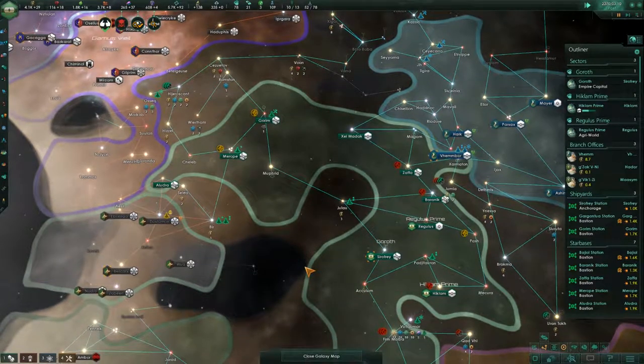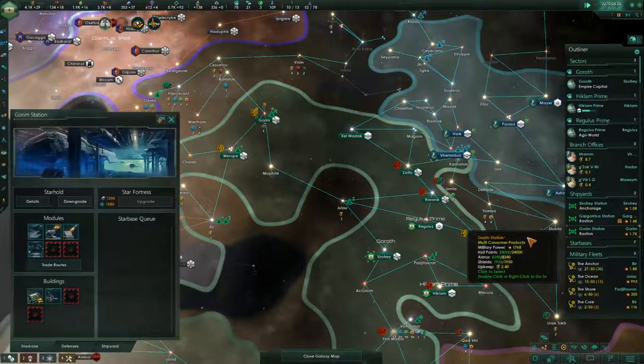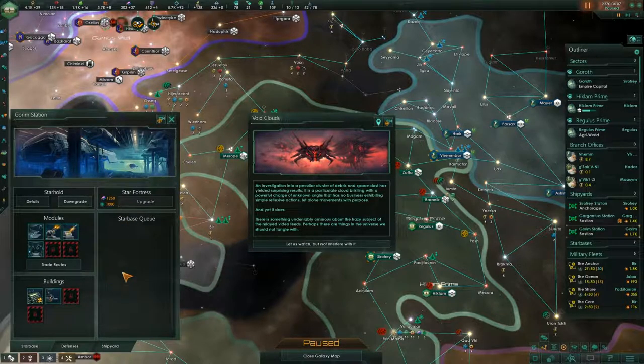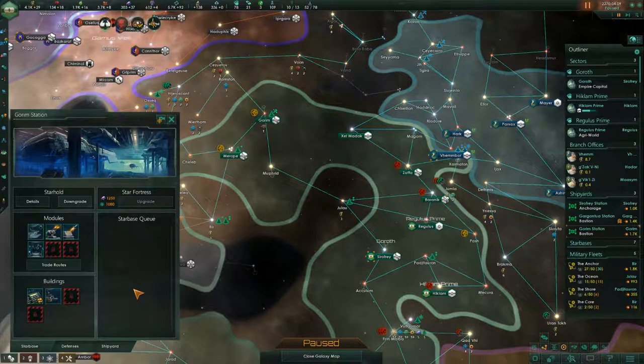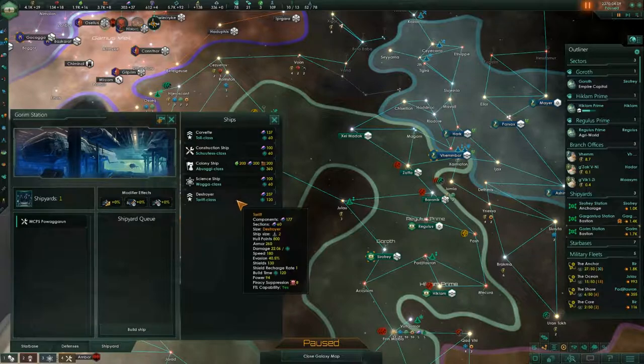I don't have very many alloys. There's a special project actualized — Corp Station. An investigation into a peculiar cluster of debris and space dust has yielded surprising results. This particular cloud is bristling with a powerful charge of unknown origin, exhibiting simple reflexive actions and movements with purpose. There's something undeniably ominous about the hazy subject of the relayed video feeds — perhaps there are things in the universe we should not tangle with. So this gives us a special project. Let's go to the shipyard and get another destroyer cranked out.